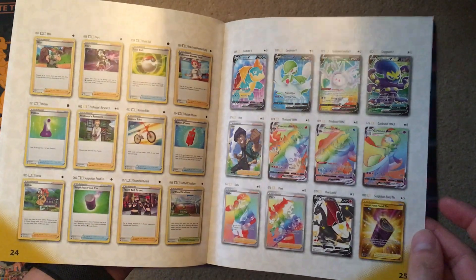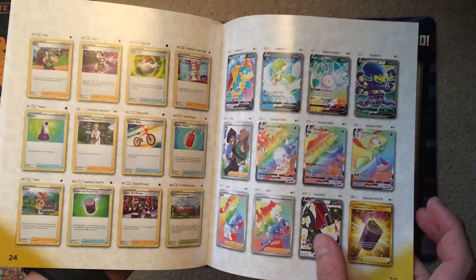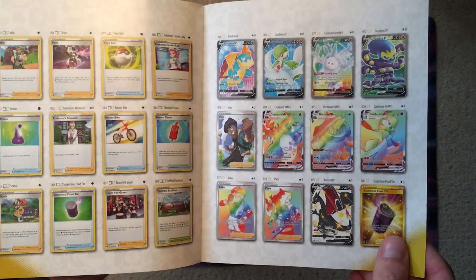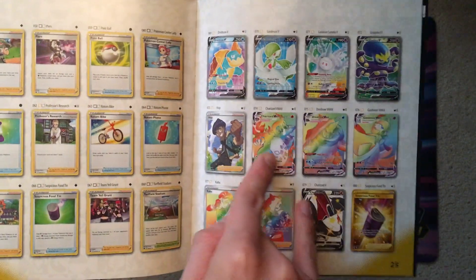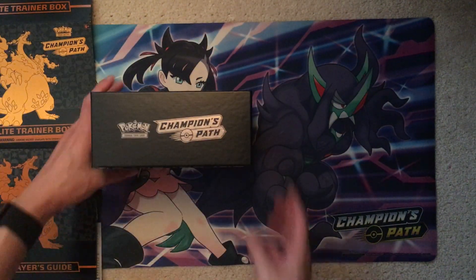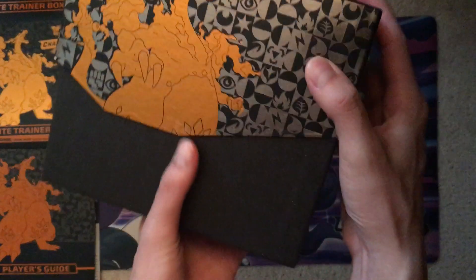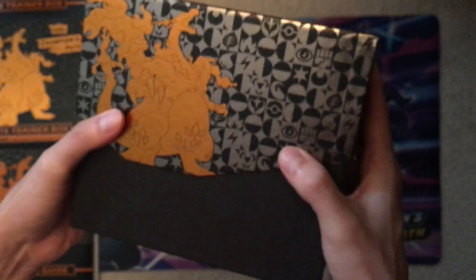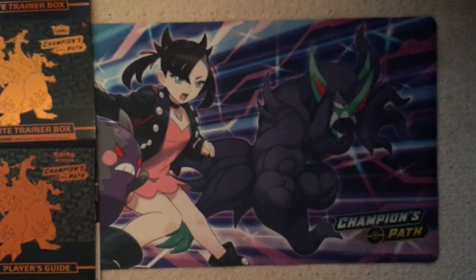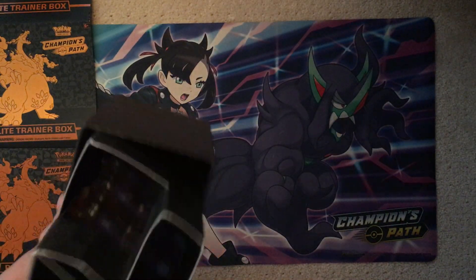Don't care about most of those. There's the Charizard we want. Where's the other Charizard we want? They're both here. Yep — it's the Charizard set. Nice book. Let's go into the box contents. Very nice. This box looks super nice. I thought the Rebel Clash and Sword Shield ones looked kind of ugly, but this is good. Very nice to store stuff in.